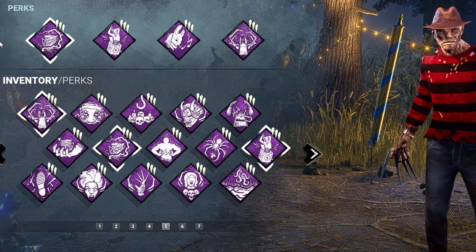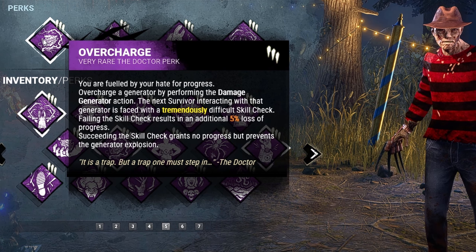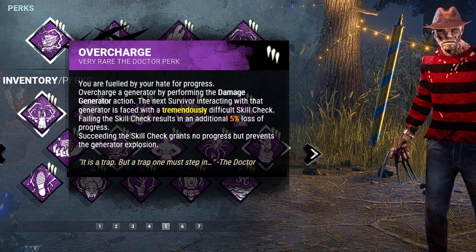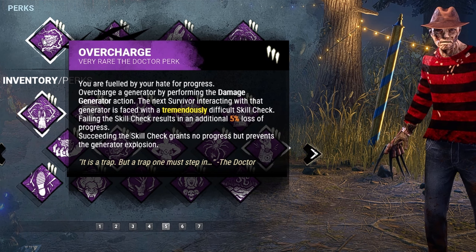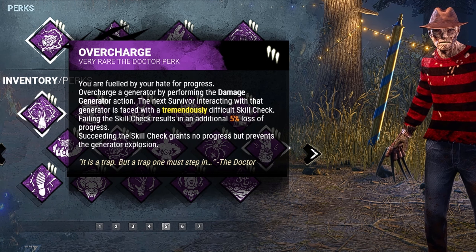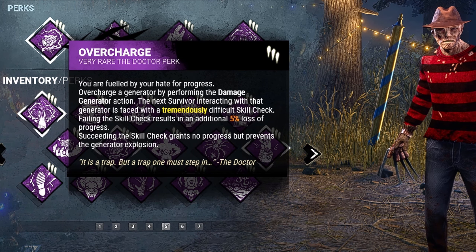For our first perk, we're going to be bringing Overcharge. Whenever I kick a generator, it will become overcharged. The next survivor interacting with that generator is going to be faced with a tremendously difficult skill check, and failing that skill check will result in an additional 5% loss of progress. If they do succeed, the skill check isn't going to grant any extra progress, but it will prevent the explosion from happening.